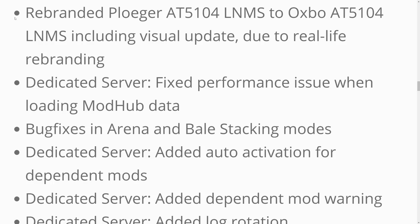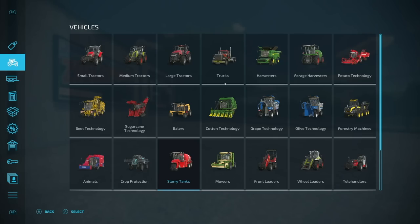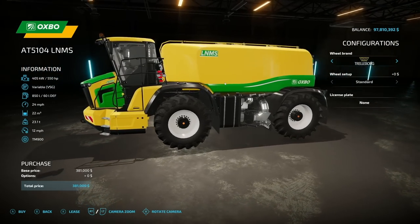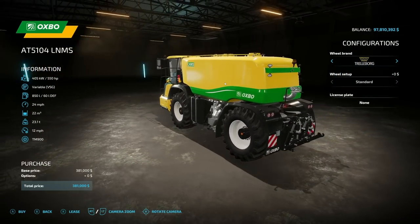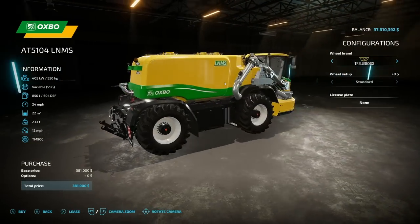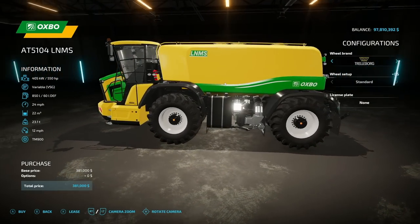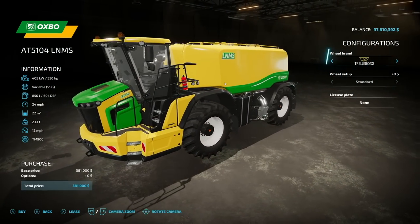Next, they have rebranded the Ploger at 5105 LNMS to the Oxbow at 5104 LNMS, including a visual update due to real-life rebranding. Oxbow is now in Farming Simulator. This one's easy to find — just go into Vehicles, then Slurry Tanks, and it's right there. It is no longer Ploger, it is now Oxbow. It doesn't look like anything else has changed about it, it's just rebranded.